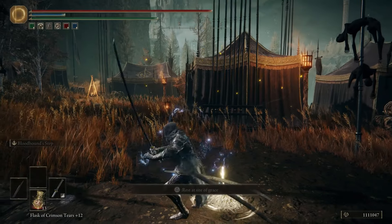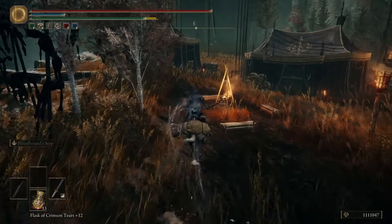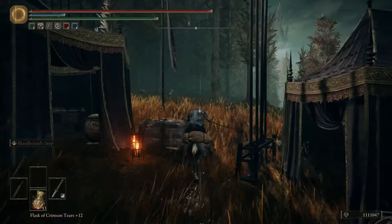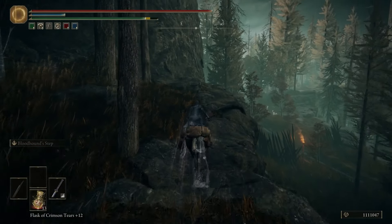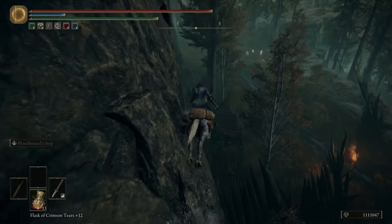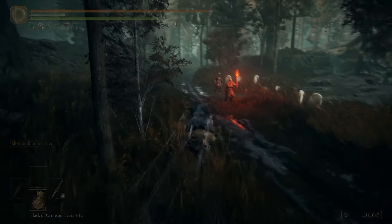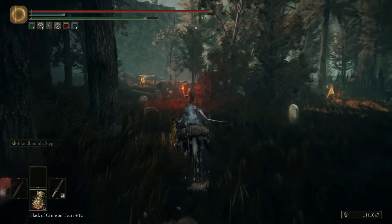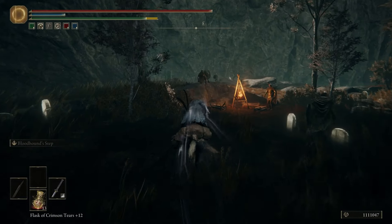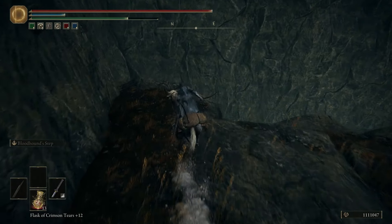So this is going to be from the castle front site of grace, and this is all on my walkthrough character. Right here, you want to stick towards the right side and just hug this path. There's going to be a drop-off point, but you don't need anything special to survive the drop-off. You can literally just platform your way down and the platforming is not really tough.